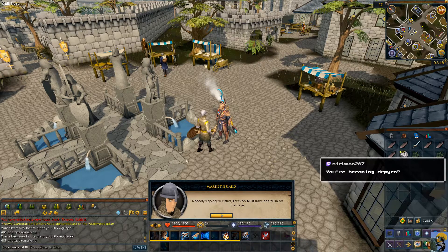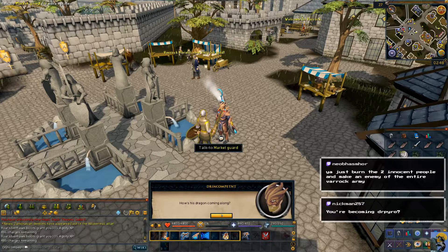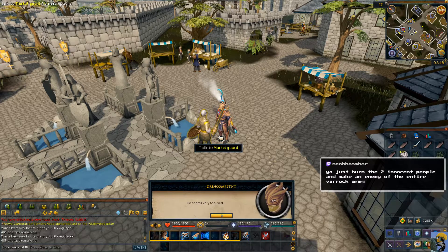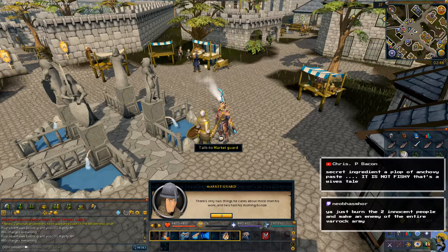Does some seriously delicate work — if the magnification on that monocle is anything to go by. Do you know what he's working on? It's a toy dragon of some sort. I've been keeping an eye on him because he's working with seriously valuable materials, but nobody's tried anything yet. Nobody's going to either, I reckon. Must have heard I'm on the case. I don't want to become Dr. Pyro, but if that's the way of the thieves — to use fire to distract people — then that's what I do. How's his dragon coming along? Looks like it's almost finished. He seems very focused. There's only two things he cares about more than his work, and he's had his morning booze. What's the other thing? Some sort of talisman he keeps in his back pocket. I've told him he shouldn't keep it there — it's asking to be stolen, but he won't listen.